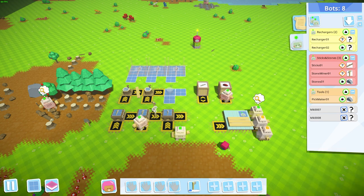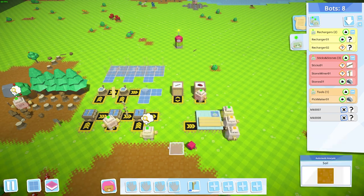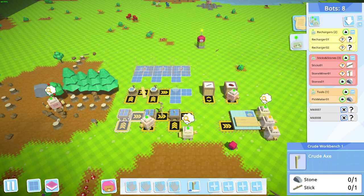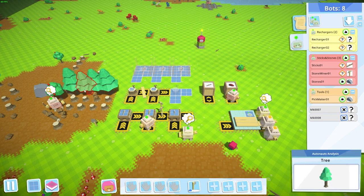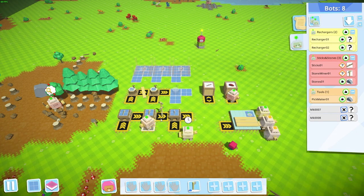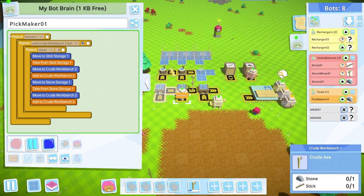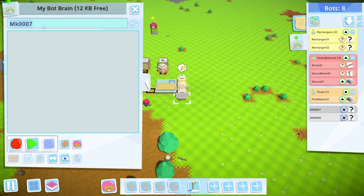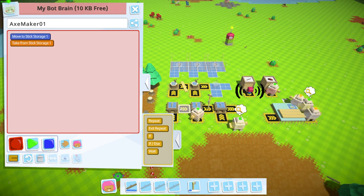Since we already have one bot building picks, let's have other bots build axes and shovels so we're set for the forestry production line. Let's go ahead and code those up — they're very similar to the pick production. Each one just needs a stone and a stick to make the item. For the axe, the only difference is checking the axe workbench to see if it's full.